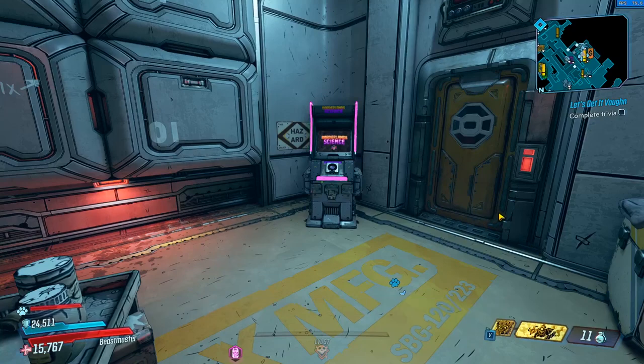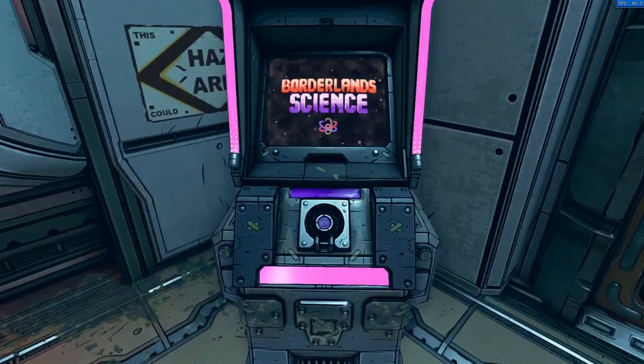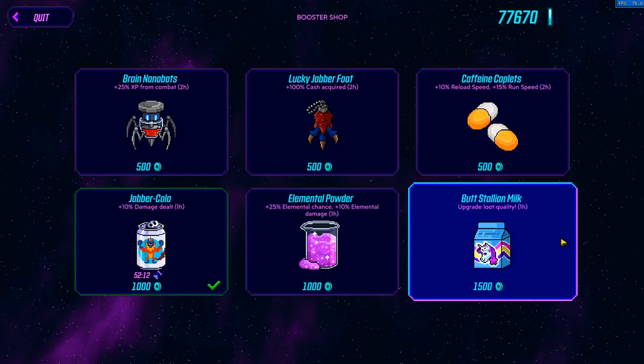Yo everybody, it's Yitch checking in again today. We're going to be testing the Butt Stallion Milk buff that is available from the new Borderland Science event. It's available as a booster for 1500 of the tokens earned when completing the puzzles.